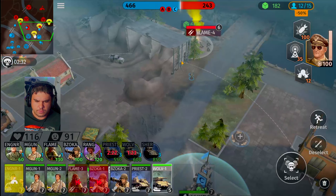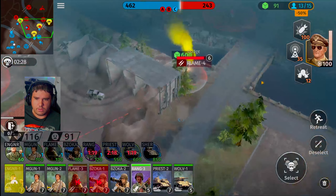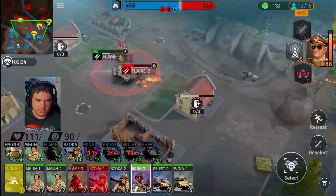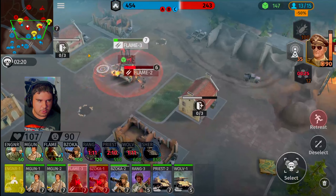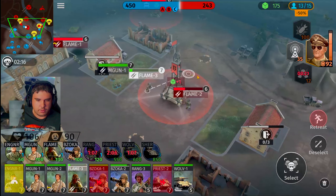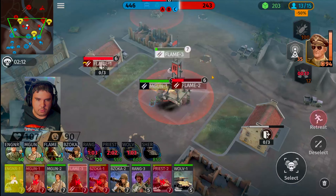Looks like we got our guys. I don't know what's going on with this match right now. We do have bazooka. Flamethrower squad is going to have to go with that. Priest tank, we need to wipe out the flamethrower squad or else we're going to lose. Machine gunner, you guys are also going to have to get over here. We neutralized Bravo — we should be good to go. Machine gun, wipe him out.